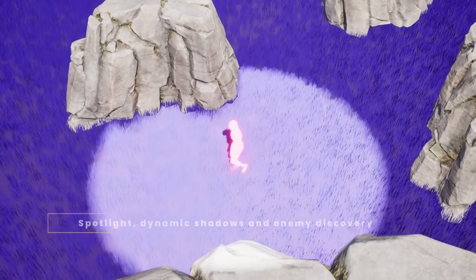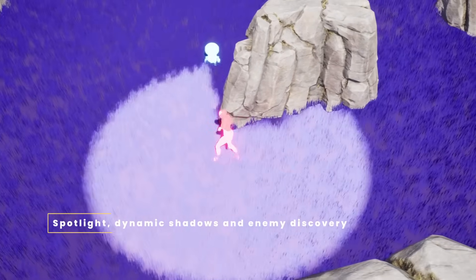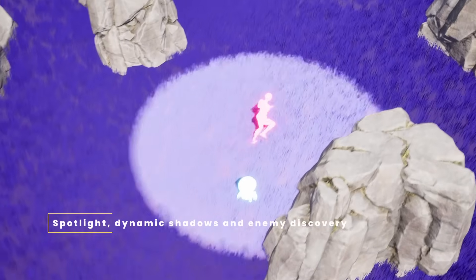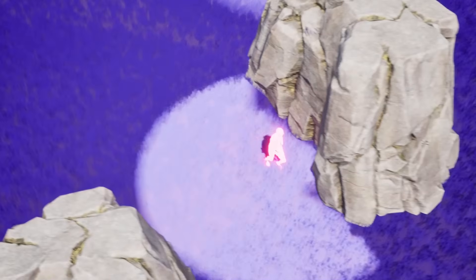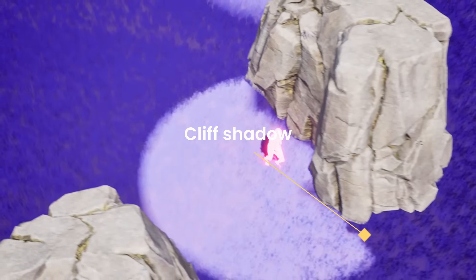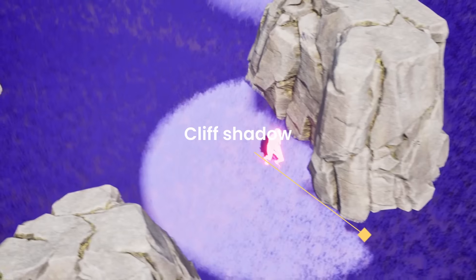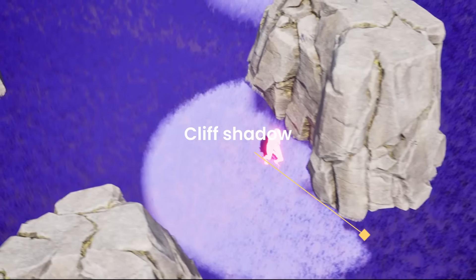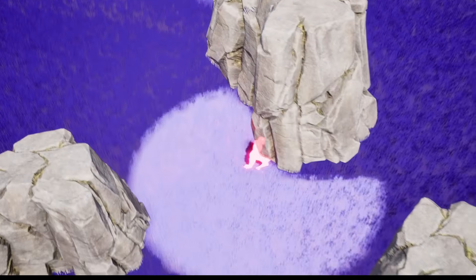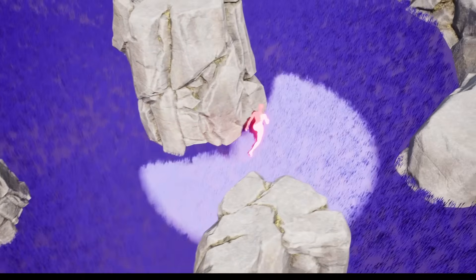The core feature of this plugin is the spotlight, which represents the visibility radius around the player. All enemy actors outside of the radius are invisible to the player. Any actors marked as vision occluders, such as this cliff, will cast shadows from the player's perspective, blocking the player's view. Any enemy within this shadow will be invisible.